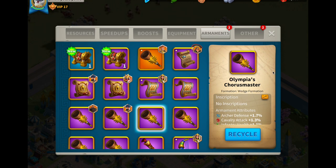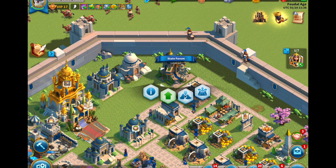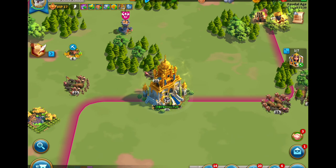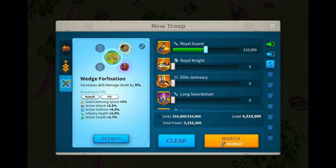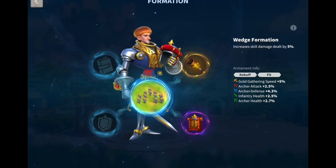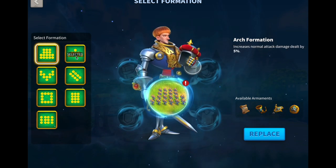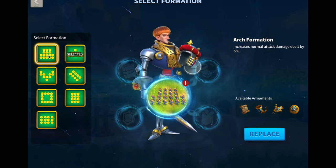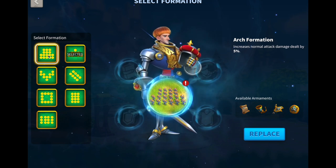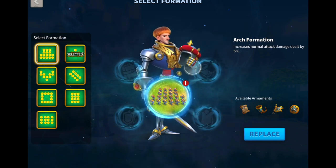For this one you have your wedge formation. The general consensus in the community is that the wedge formation is the best formation out there. Your formations give you different buffs so you have to understand what you're trying to accomplish with your march. If you have a Pakal Herald you might want to use the arch formation because it increases your normal attack damage, which increases both normal attacks and counter attacks.